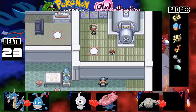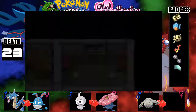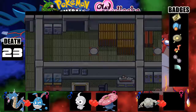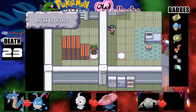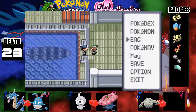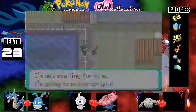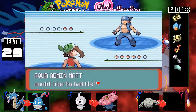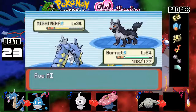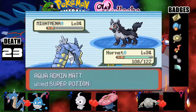Wow, now we have to go all the way out. Go through here, go down this one — up here. Yeah, I talked to this guy. He got here already, but this is it. Aqua Admin Matt and his mighty Mightyena!